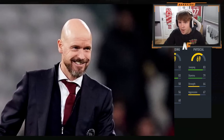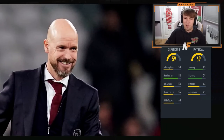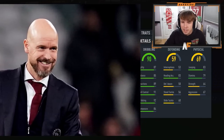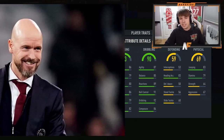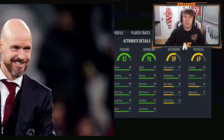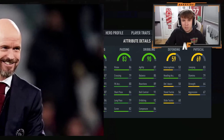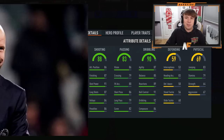First stats up: physical is 69 - that probably means it's not a defensive player - 79 stamina, 83 jumping. Defending next: 59 defending, so not a defender. Then 90 dribbling - not too bad - 87 agility, 85 balance, 89. Good dribbling. Next up is passing: 83. I think this is a striker or some sort of forward. Onto shooting: 88 shooting.